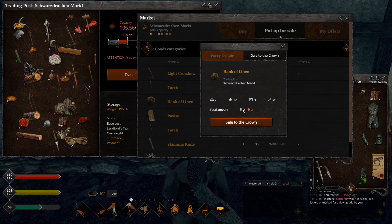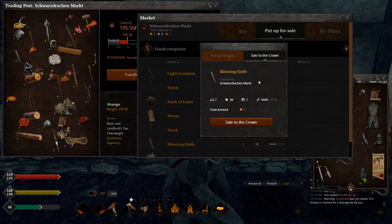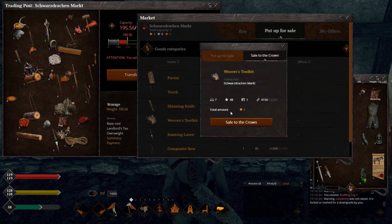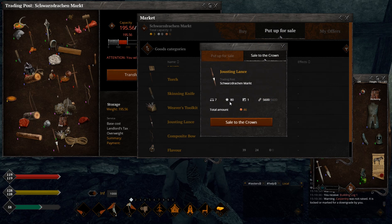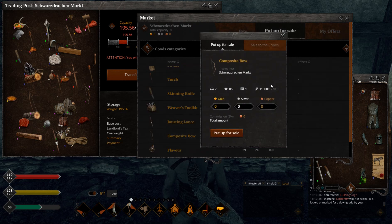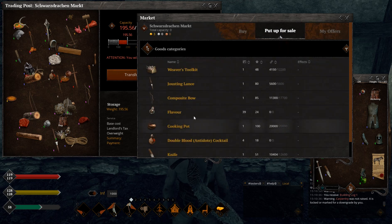Paris, 60 quality: one silver coin. Skinning knife: four copper coins, not even full durability. Toolkit: almost nothing, basically trash. Keep in mind durability is super low even though quality is pretty high, so a freshly made lens would go for more. Composite, 85 quality but kind of low durability: pretty good price.